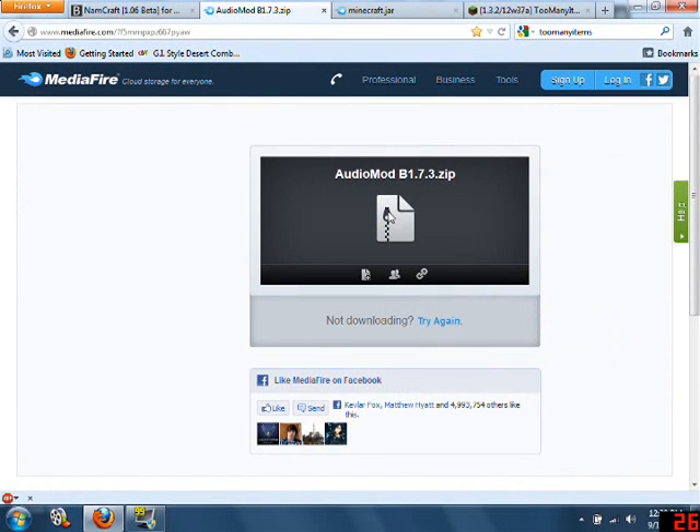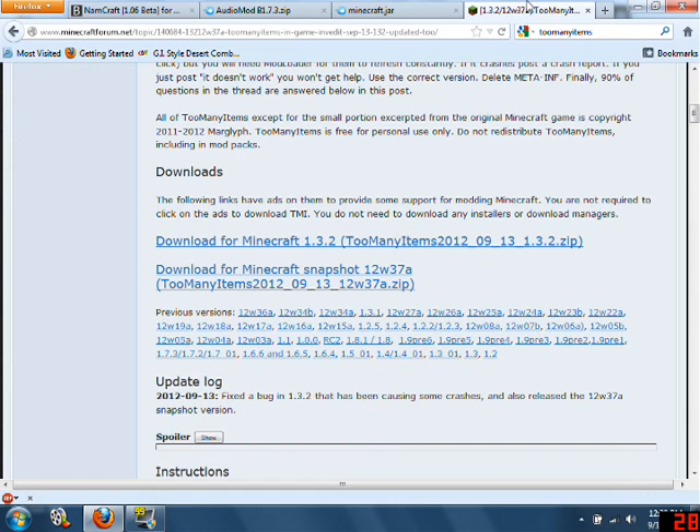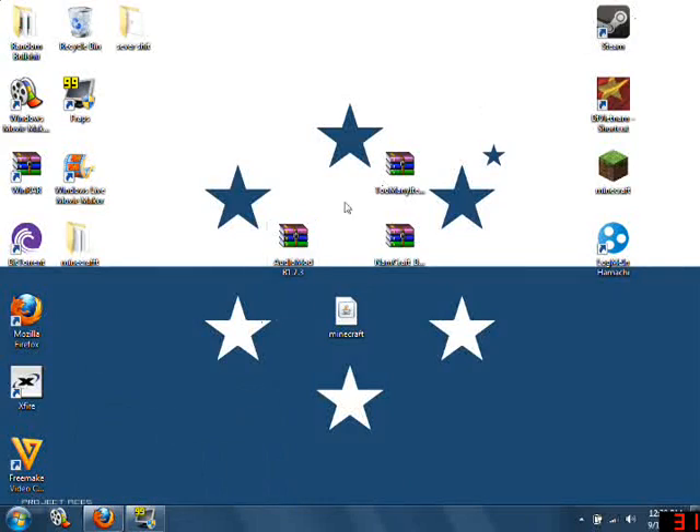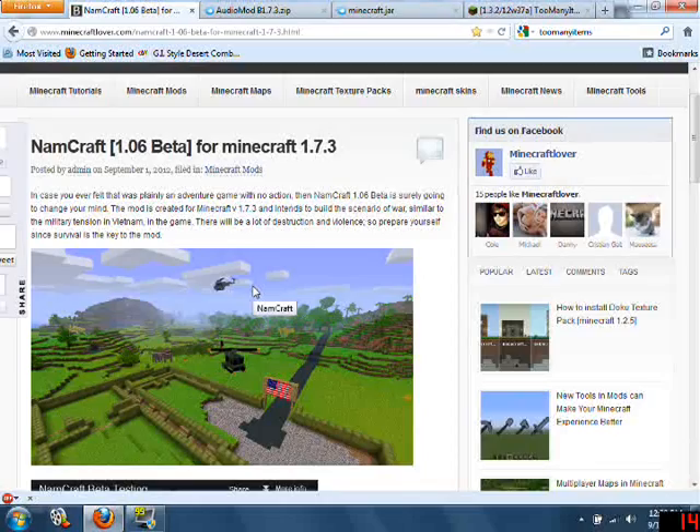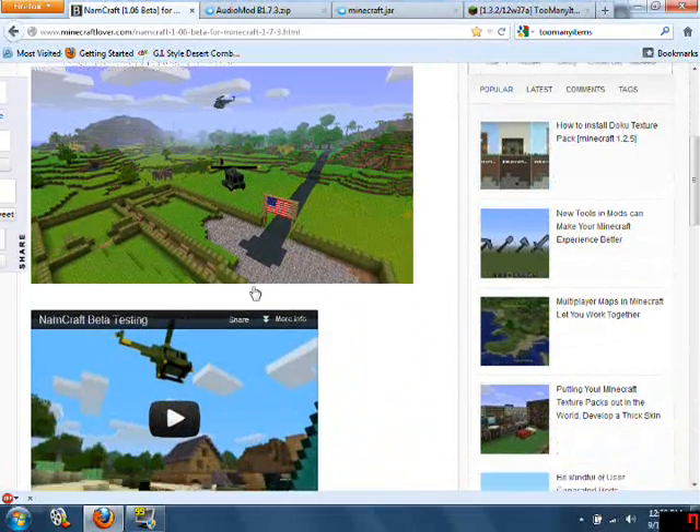I have all the direct links here. You're going to need the audio mod for 1.7.3, you're going to need the old jar file, and you're also going to need Too Many Items — though that's your choice. I already downloaded them, they're all right here. I'm running this off my laptop so I don't really have anything installed.